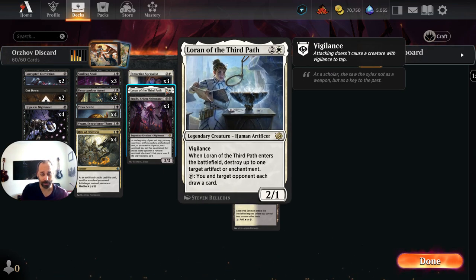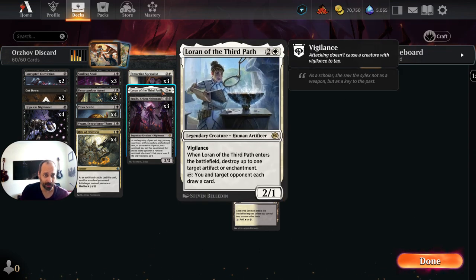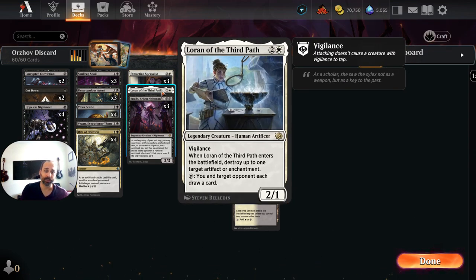We've got a single copy of Lauren of the Third Path, just because I think it's kind of cute. It can be brought back off of Seraparagon. It functions as removal sometimes, and it can allow us to draw a card at the end of our opponent's turn along with our opponent — and then we can potentially make that opponent discard the card we just had them draw. That's probably too cute; you probably should cut this. But this is Jank Brews and this is the sort of thing we do here.